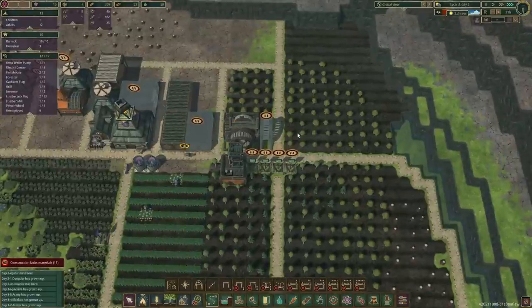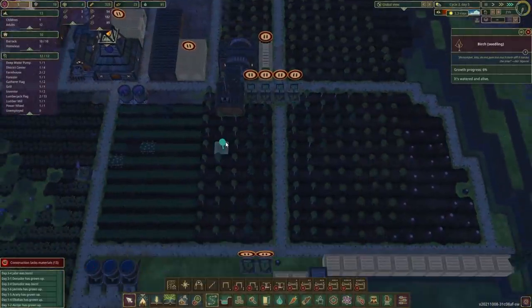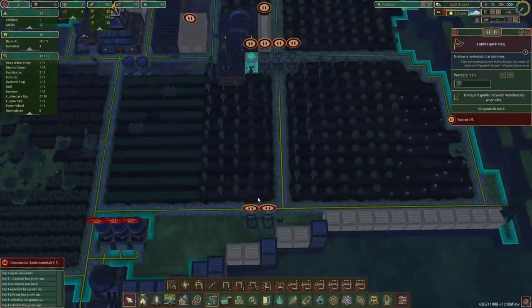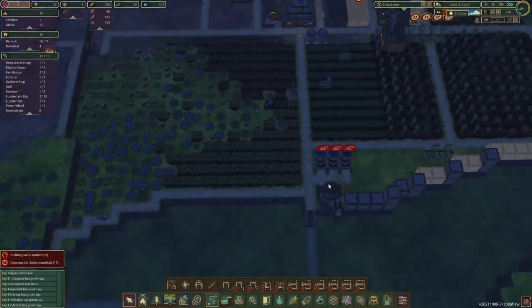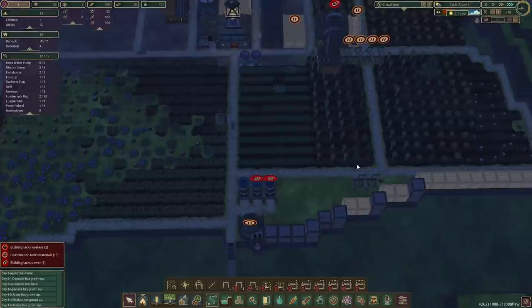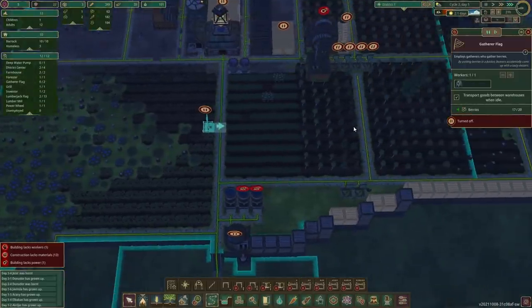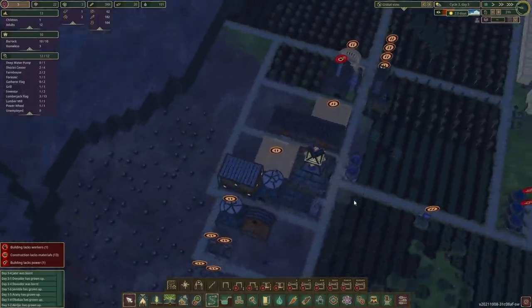Let's just check on the maples again - 45 percent, so almost halfway through. Got a few birches and pine trees are almost 100 percent, so we can unpause these two buildings. Water is full again - let's send you over. Berries are fine.